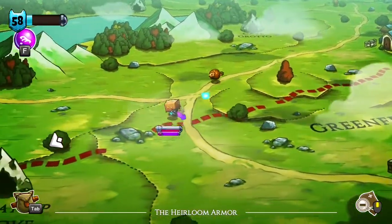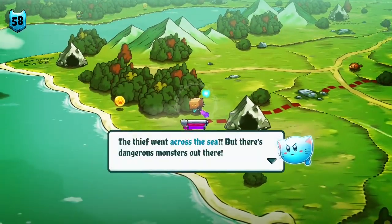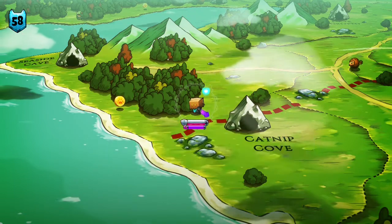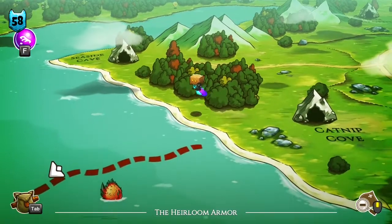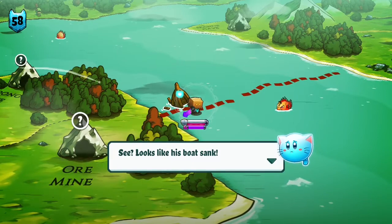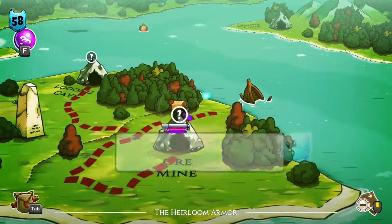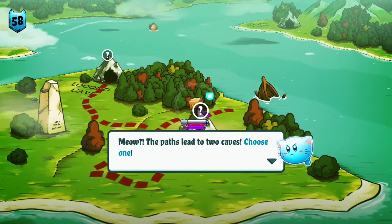Smack that little guy — he's in our way. The thief went across the sea, but there's dangerous monsters out there. I suppose we could fly too, that'd make it a little easier. Looks like his boat sank. The paths lead to two caves — choose one. Destroy all the monsters inside so we're not distracted by them.